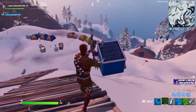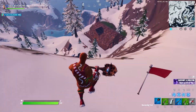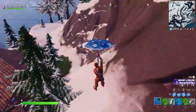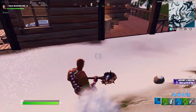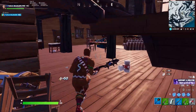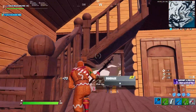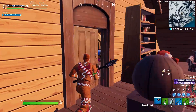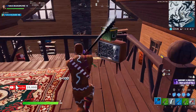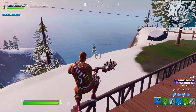If someone lands on the ice cream truck, you'll obviously have to land low. If you get a sniper, an AR, and good shields, you can always push them for some early game kills. If not, I recommend dropping down to this little cabin — it has three chests and a couple of floor loot spawns, so you're still getting pretty decent RNG. From there you can see what the person above is doing — whether they push, chill, or rotate.